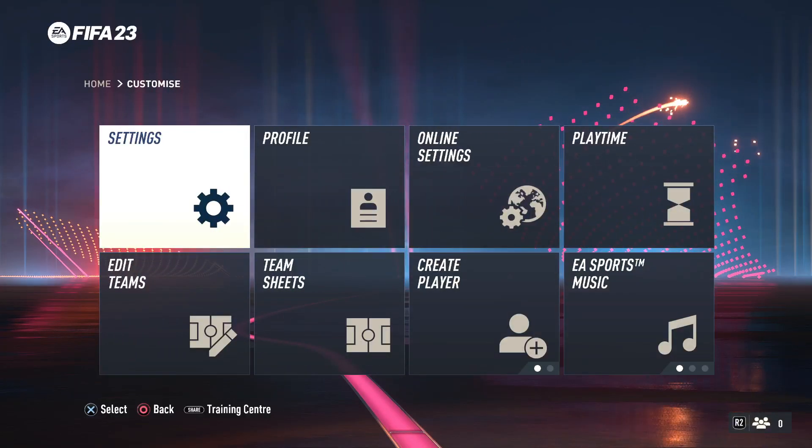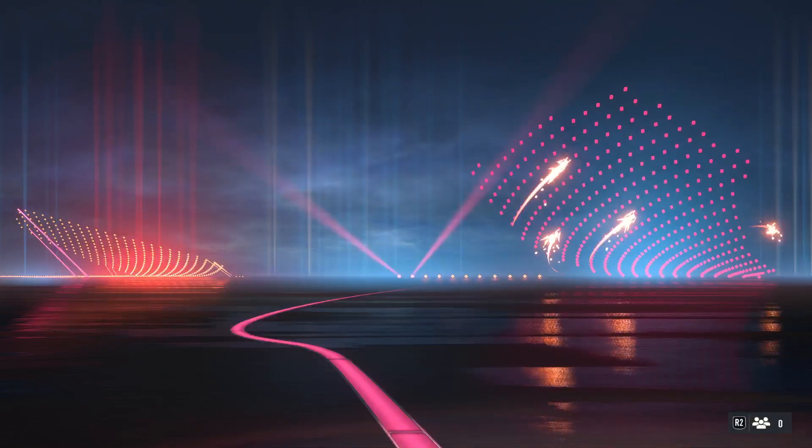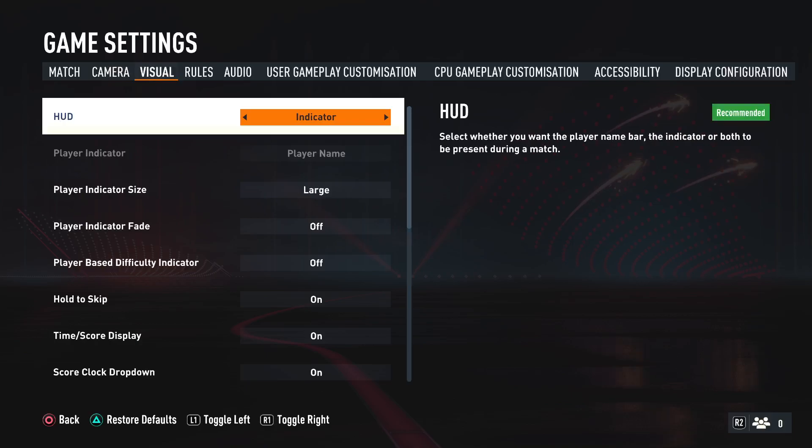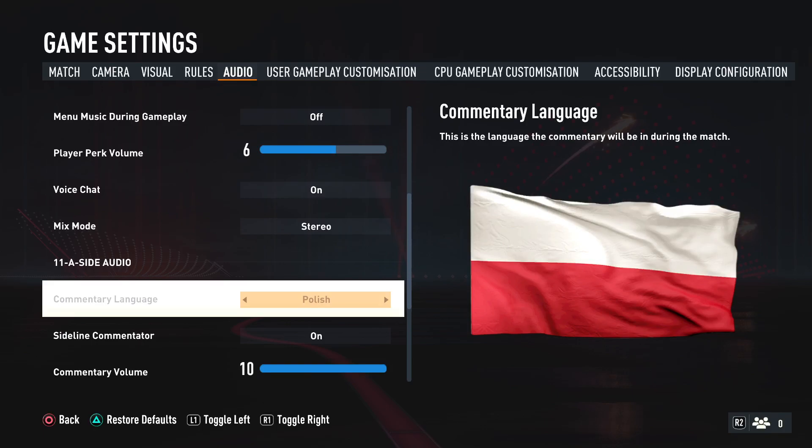So we have to go for the customize options, then move to the settings. Right now we have to go for the game settings. And when you are here, you have to go for the audio settings. And when you scroll down, you will find the commentary language.